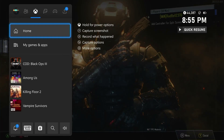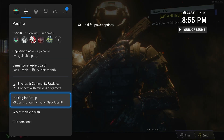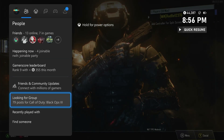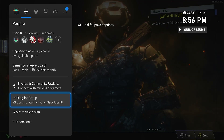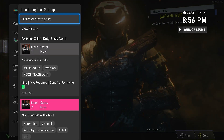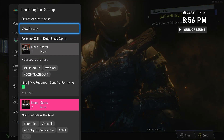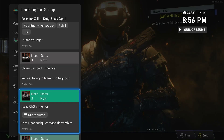What you want to do is press your big Xbox button, go over to People, and go to 'Looking for a Group.' It's right by Friends and Community Updates — you know, where you see your friends and all that. Click on it with the A button, and you're basically already almost done.